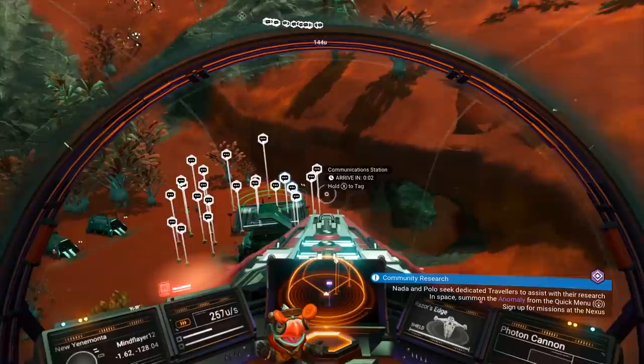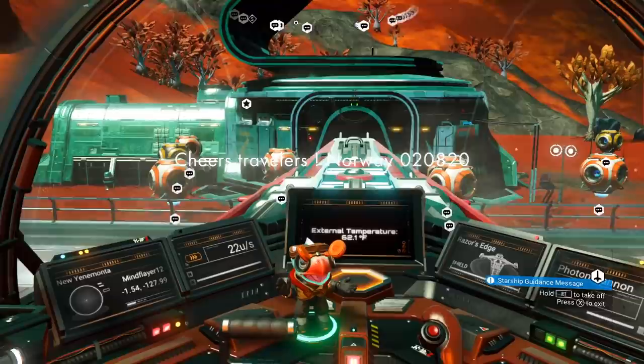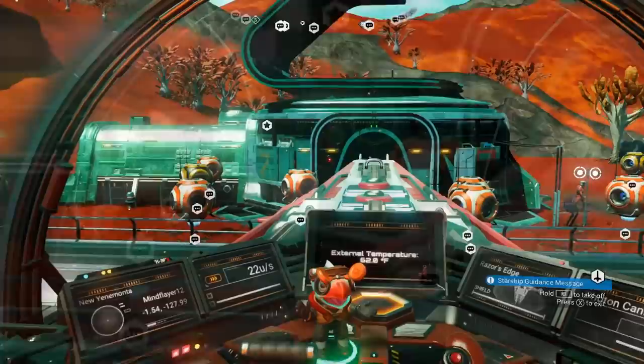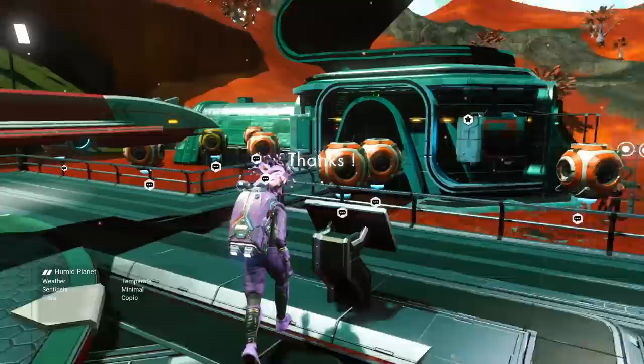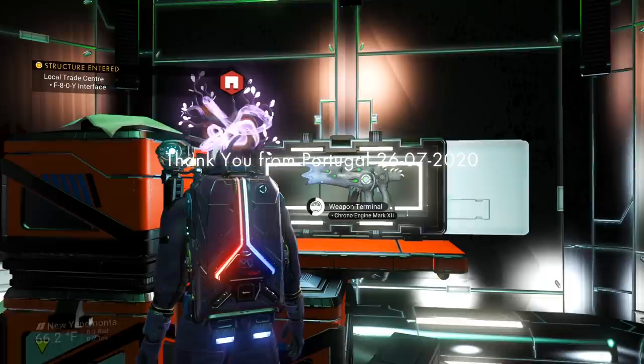The comm stations marked it. Let me land real fast. If you're in first person in your starship, look for negative 1.54 and negative 127.99 — that's generally where it's going to be. There might not be comm stations on PlayStation and Xbox One; on PC there are a ton. But just in case you have to do it the hard way, that's where you need to go. Let's come in here — we are going to buy a multi-tool. Let's go over to the box right here, and look at that, it's right here.